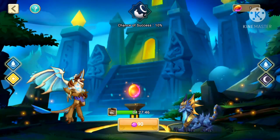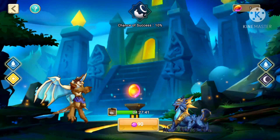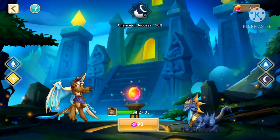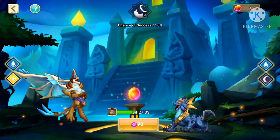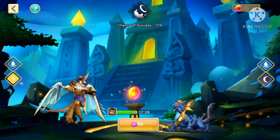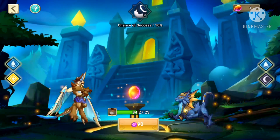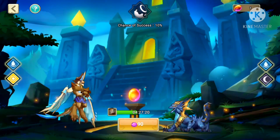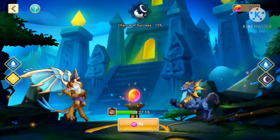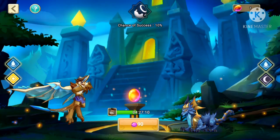If you are really unlucky, you only get shards. You need 20 origins of chaos — chaos seeds — to get all 100 shards to summon the dragon. But if you are lucky, you can get the egg. The breeding always takes 8 hours, and after it's done, it either gives you shards or the egg — roughly a 90% chance of shards and a 10% chance of the egg.